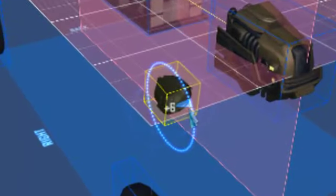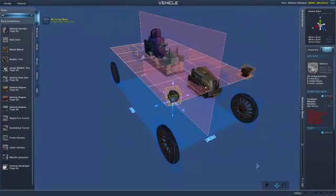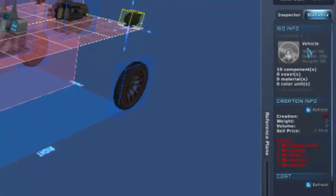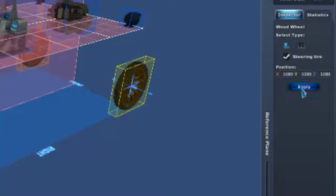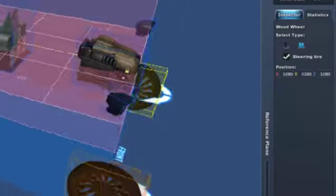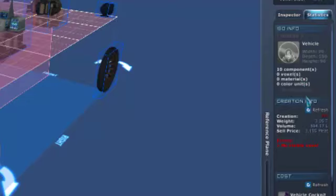And this is the balancing tool here, and we're just going to put a little angling on there for the headlamps. That's very nice. That's my car pretty complete, but checking it over in statistics, I have two issues: an error and a warning. The warning is that I've not put any steering wheels in, so I'll tell the front two — you have to tick and click Apply, it's a bit annoying. I like to make all four wheels steering wheels; you get a better turning radius, in my opinion, but that's all down to personal taste.